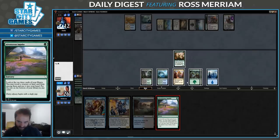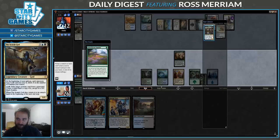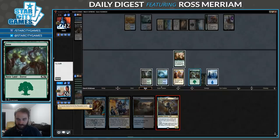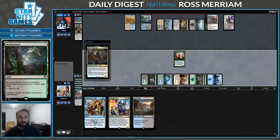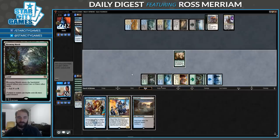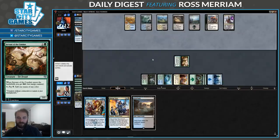My cards look embarrassing. Because they are. But I get to look at three more of them. Sure hope this one resolves. No Essence Scatter please. What did I just say? No regard at all. I should probably just attack them. I don't think I'm ever getting rid of this Teferi. I also don't think I'm ever winning this game.